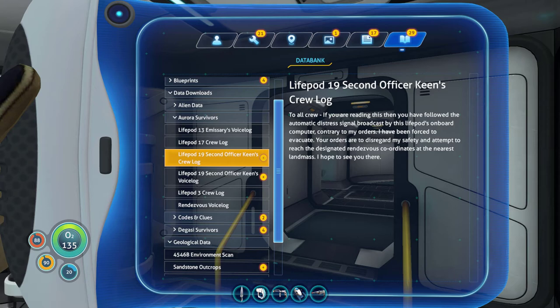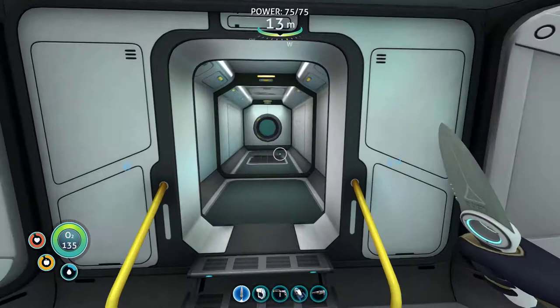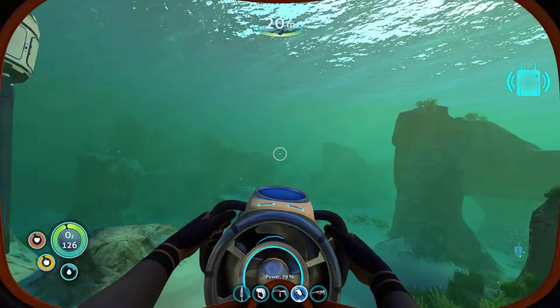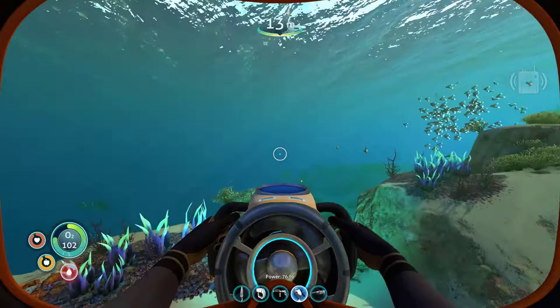Second officer Keen's crew log - to all crew, if you are reading this then you have followed the automatic distress signal by this life pod's onboard computer. Contrary to my orders, I have been forced to evacuate. Your orders are to disregard my safety and attempt to reach the designated rendezvous - we've already been there. Keen, this is Aurora, come in. Life pod task to K - planet fall in 30 seconds. The computer has identified a landmass at the attached coordinates. I want you to regroup the crew there. Understood. But they are your responsibility now - don't let them down. Captain, you need to evacuate. Negative - you'll need the ship in one piece if you're going to contact HQ on the long range. I'm attempting a controlled descent. Okay, so that's why he said to rendezvous there - because that's what the captain told him to do, and the captain tried to land it safely so they could reach HQ.